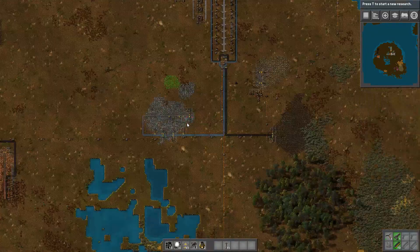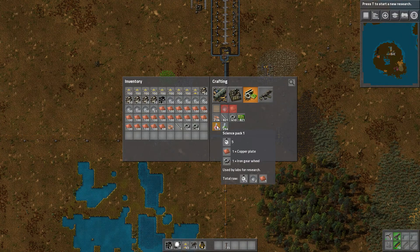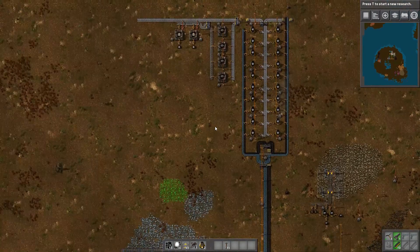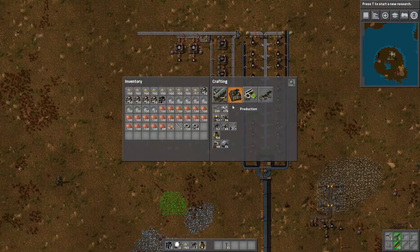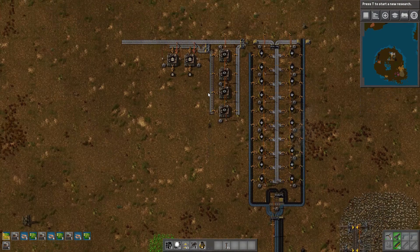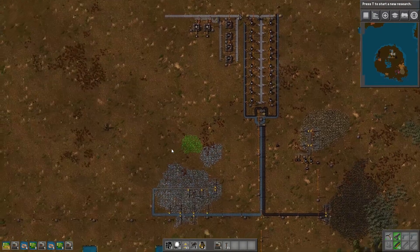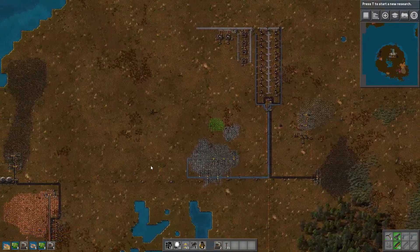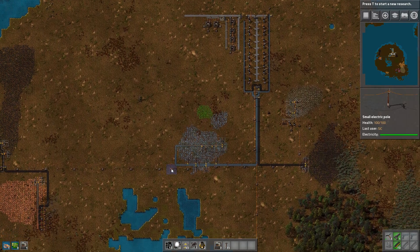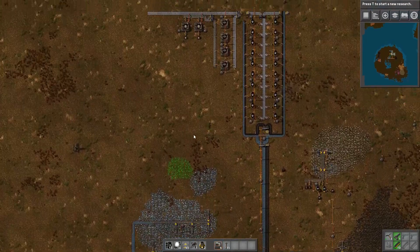In order to make red science packs we are going to need iron gear wheels and copper plates. So it is a very easy and simple task for now. But we do still need to make sure that we have some expanded production of these things. I think what I want to do is create four more and run them in the opposite direction, over to this side somewhere - maybe have the production of this stuff over here.